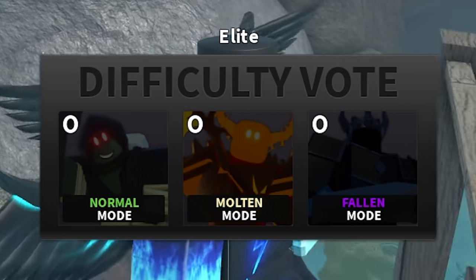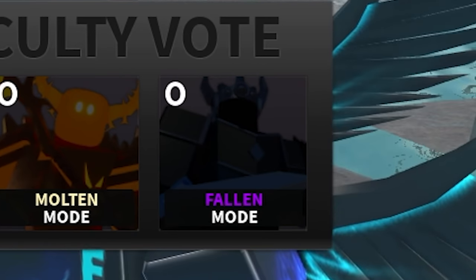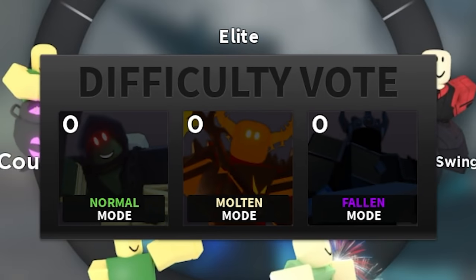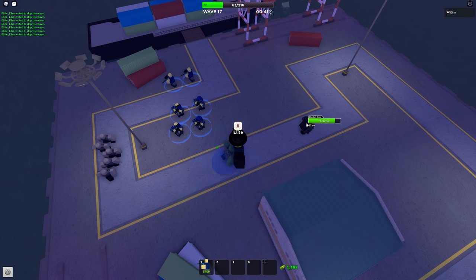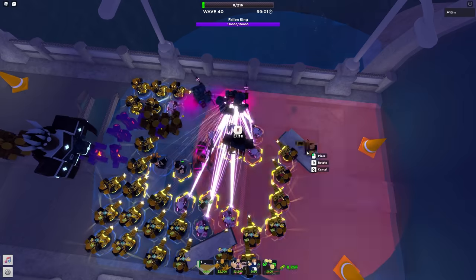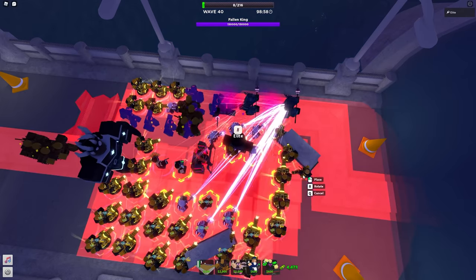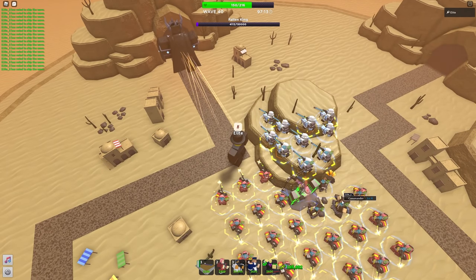There are four main modes in Tower Defense Simulator: normal mode, molten mode, fallen mode, and hardcore mode. The first three — normal, molten, and fallen — are all pretty easy. Normal mode is first but is not actually the easiest; molten mode is the easiest, and fallen mode is the hardest of the three.